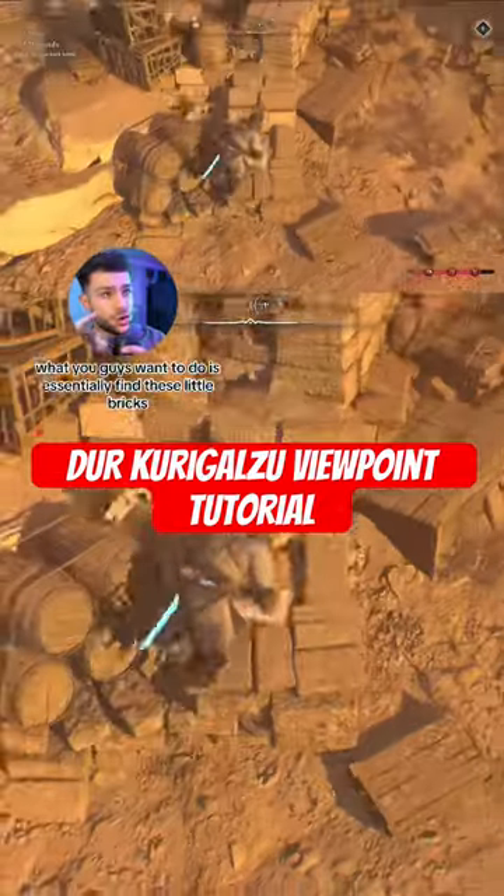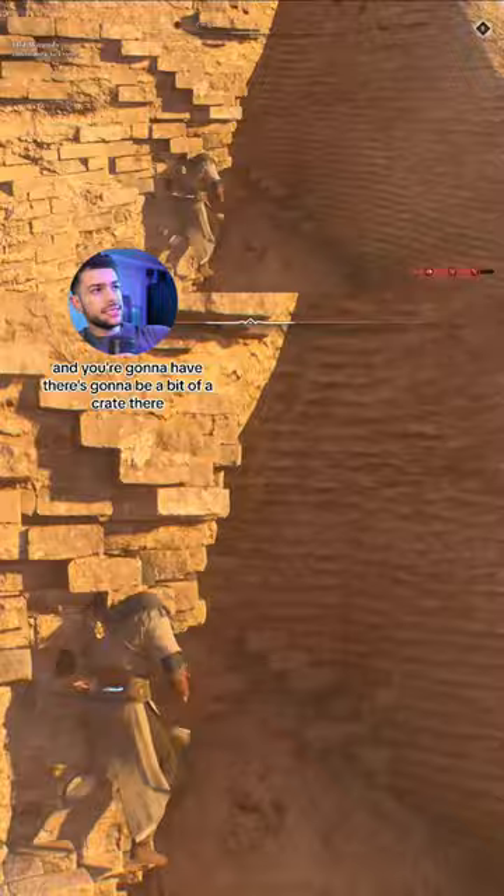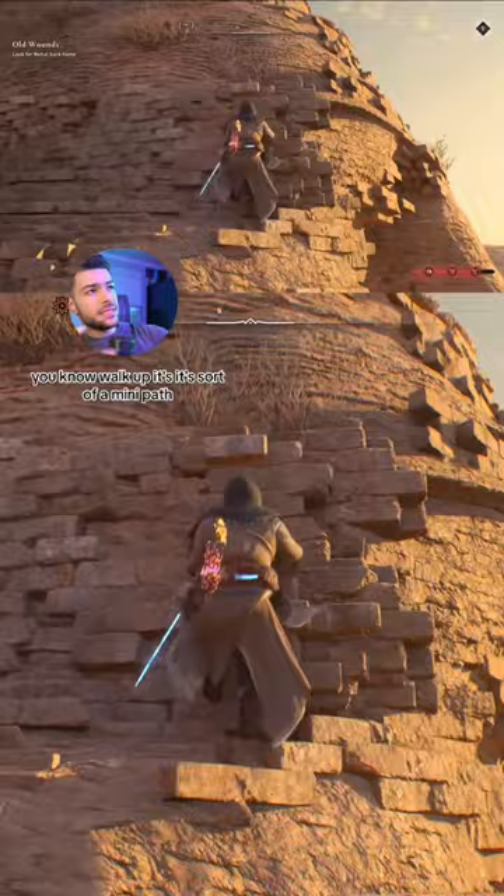What you guys want to do is essentially find these little bricks. There's going to be a bit of a crate. Basically what you want to do is walk up — it's sort of a mini path, it's easily missed, but they sort of make a little path for you with these bricks.